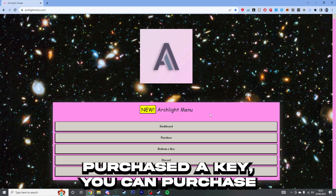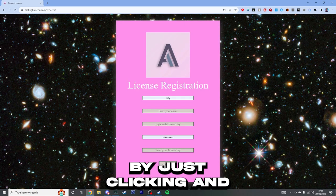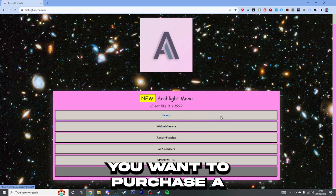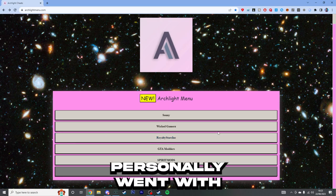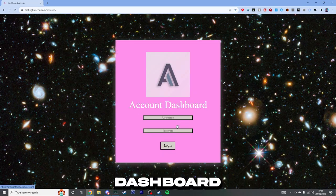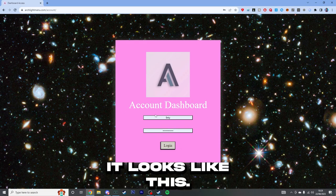Then if you haven't purchased a key, you can purchase a key by just clicking registration. I've already bought a key, so I don't really need to do that. I'm just showing you how it looks. If you want to purchase a menu, you have all different ones, but I personally went with Worker Games because I've purchased so many GTA 5 mod menus — no issues whatsoever. So I'm going to go to dashboard and obviously sign in with your username and your password. It'll look like this.